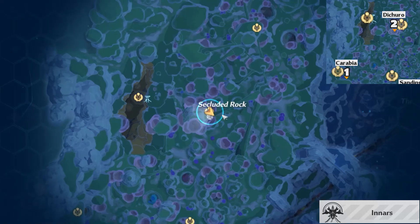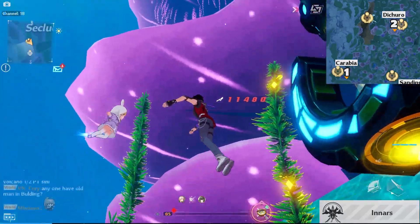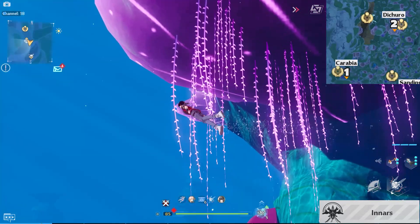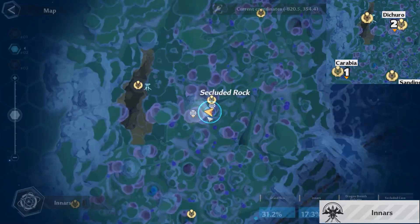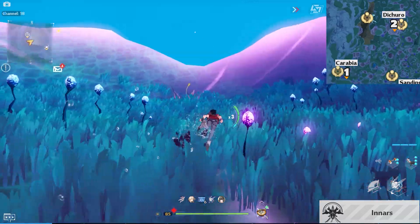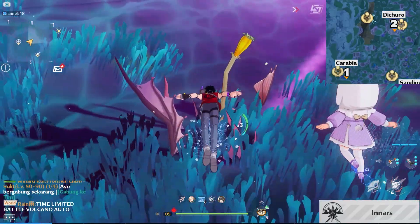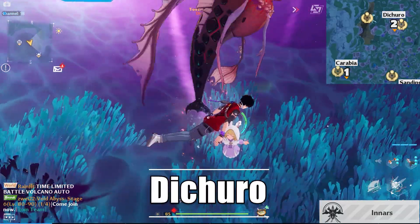Next one, teleport to Secluded Rock. From there, just swim up just above these flowers. First, we're going to that location. From here, you would see this monster burrow. Just interact with it and you will be able to find the Churro.